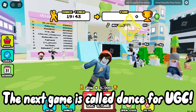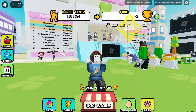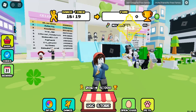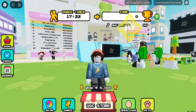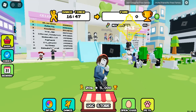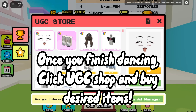The next game is called Dance for UGC. You basically just dance until you have enough points to buy things from the shop. Once you finish dancing, click UGC shop and buy the desired items.